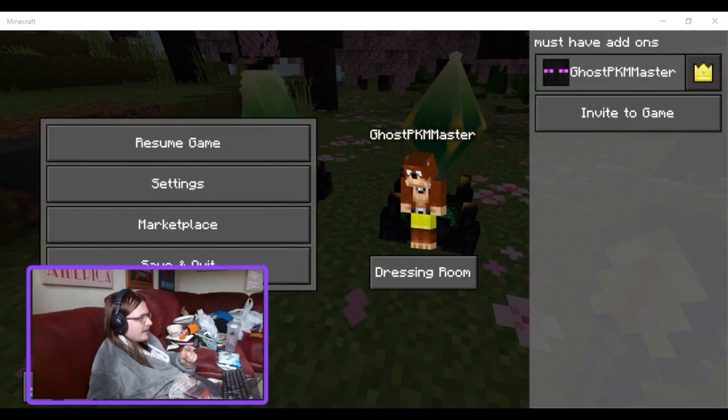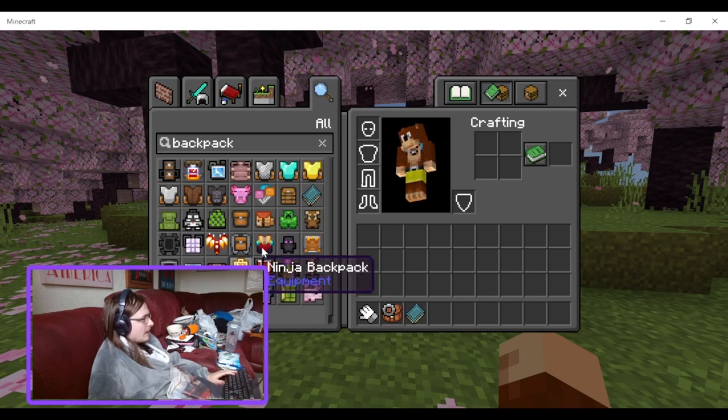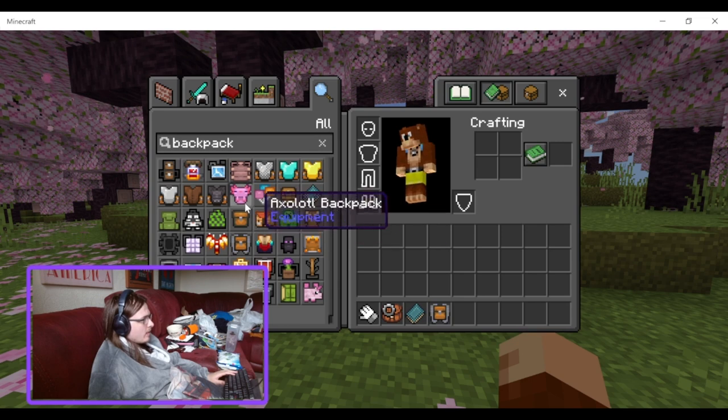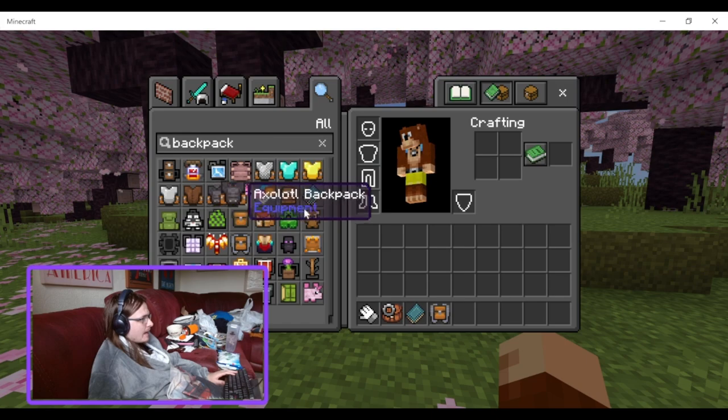Now, on to number eight — the Backpack add-on. I think they may have updated this since I last reviewed it, because they added the Elytra backpack. They also added the armoured backpack, where you can basically craft any of the vanilla armour together with the backpack to get an armoured backpack.